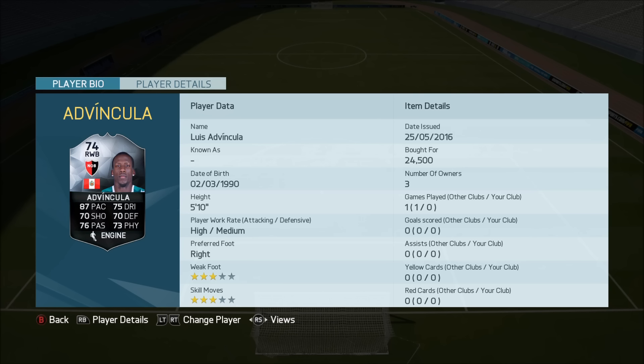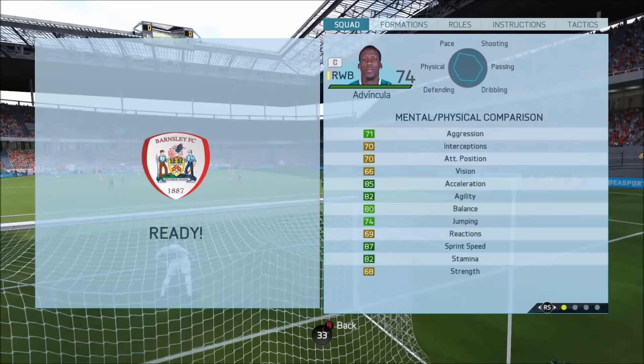87 pace, 75 dribbling, 70 shooting, 70 defending, 76 passing, 73 physical, 3-star weak foot, 3-star skill moves. He cost me 24k, and let's just say this guy has over 70 stats in everything — he can play anywhere on the pitch according to his card stats. But will that be what we actually think of him?